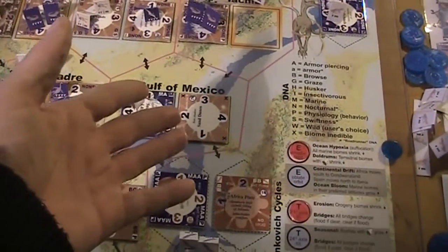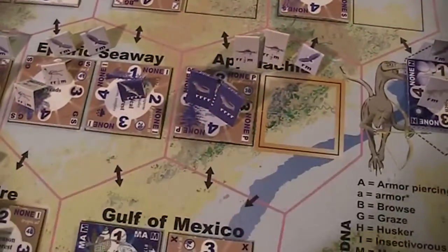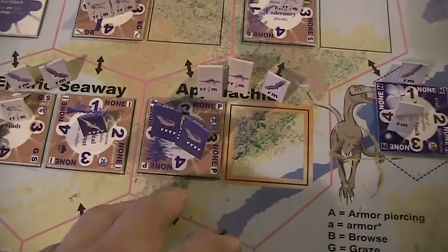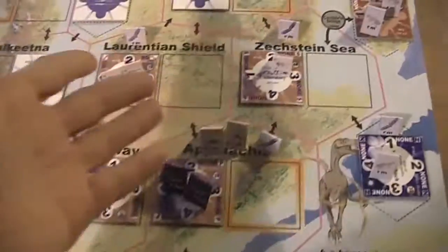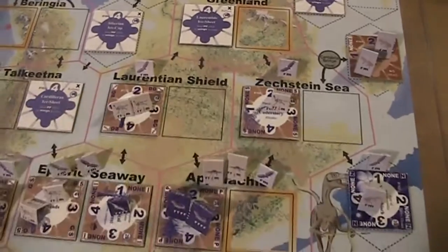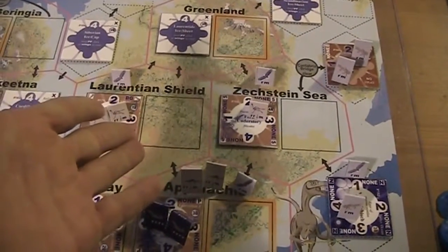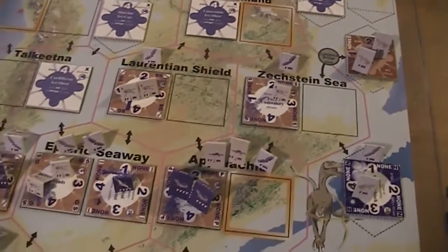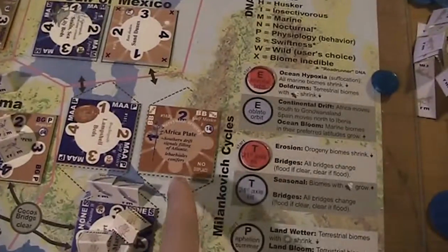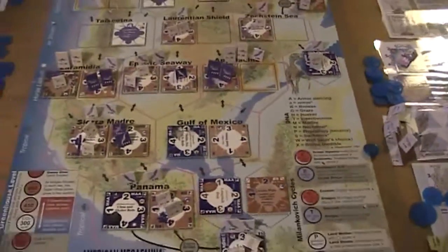Usually if you play a biome — let's say this one — it becomes a displaced biome, and that means it could go to an adjacent hex where there is a free space left. That would be possible. That's the displacement of biomes, and this is not possible with these no-displaced biomes, so it would simply go extinct if the climax is slower than the new biome that comes into the game.